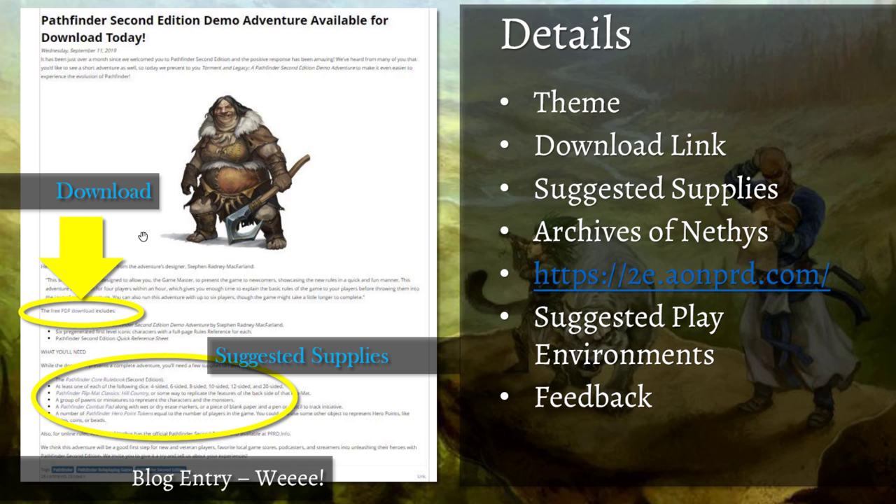They promote the Archives of Nethys at 2e.aonprd.com. When the OGL first started, there was a System Reference Document — essentially a word document of all core rules with IP-specific licensed content like 'Lolth' pulled out. This SRD method has been around since the Open Game License started around the year 2000 with Third Edition D&D. The rules for the game are open game license material available for anyone for free — the Archives of Nethys is essentially the OGL for Pathfinder Second Edition.